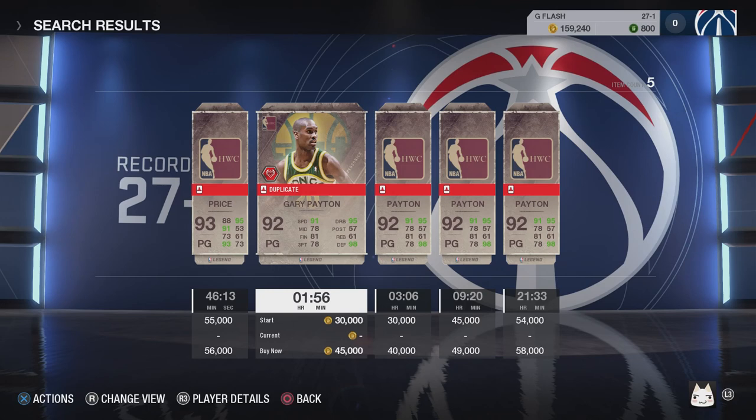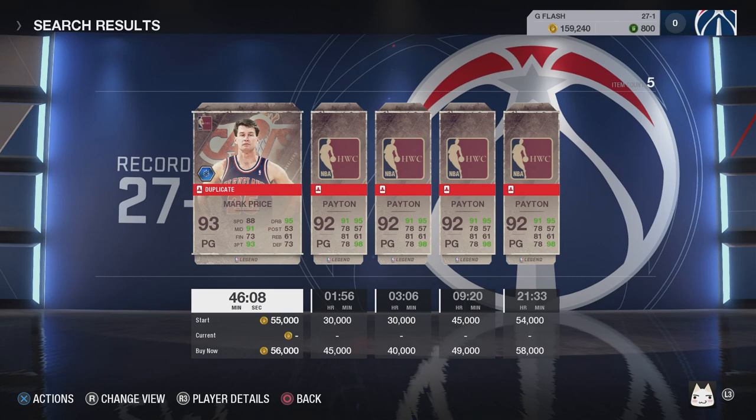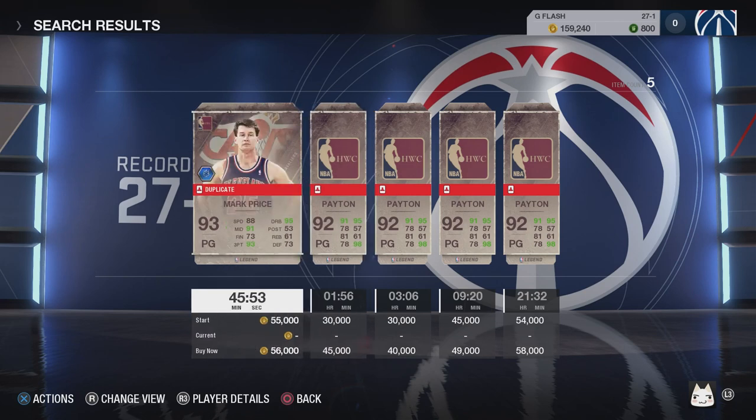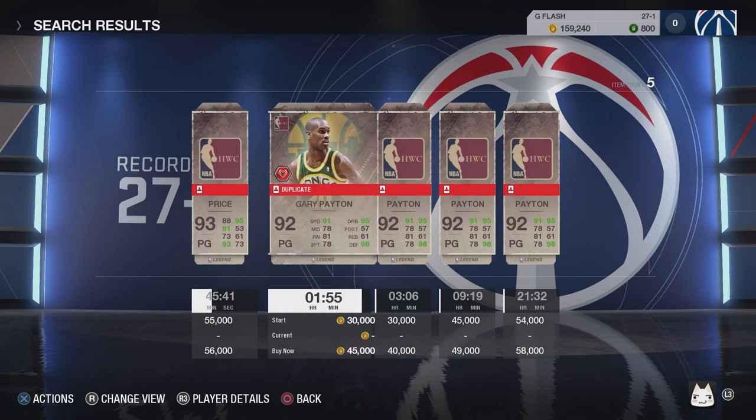Gary Payton has 91 speed and 95 dribble, making him the all-around point guard in my opinion. Mark Price has 73 defense, which isn't good because a lot of people attack with their point guards and 73 defense won't cut it unless you're super skilled at guarding manually. Gary Payton is also going cheaper than Mark Price, so for bang for your buck, I would go for Gary Payton.